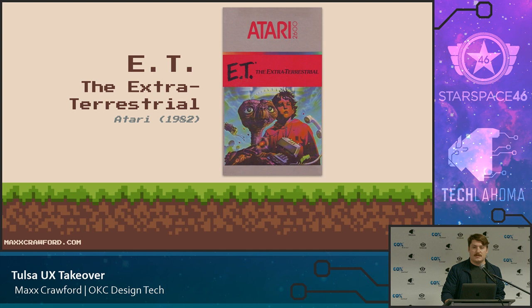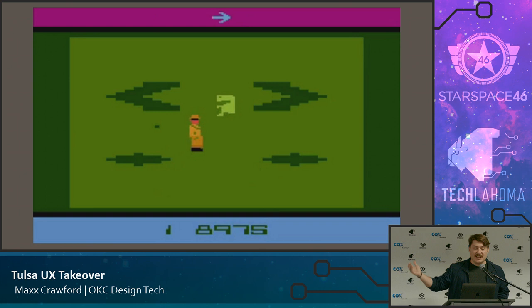ET, the extraterrestrial — panned as the worst video game in history. The purple bar designates direction, hints, and available actions, which only has one area for it. The blue bar at the bottom is actually your energy life count — as you move, it slowly degrades. These are things you can't infer from looking at the screen statically, and even with animation context, this makes no sense. It's difficult to play.